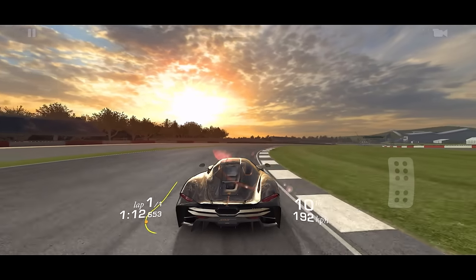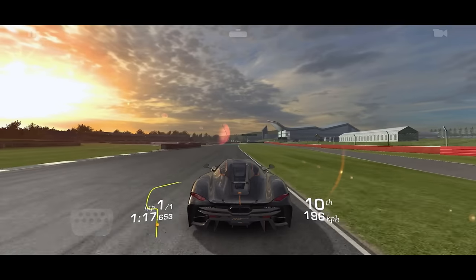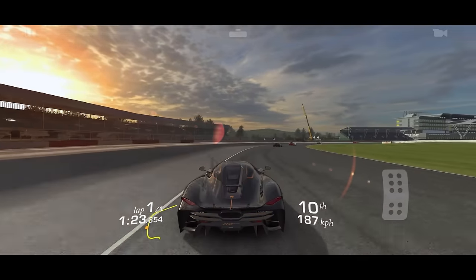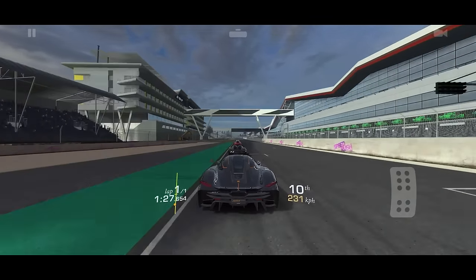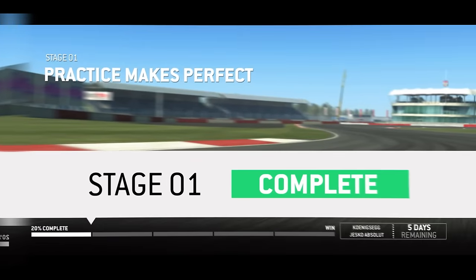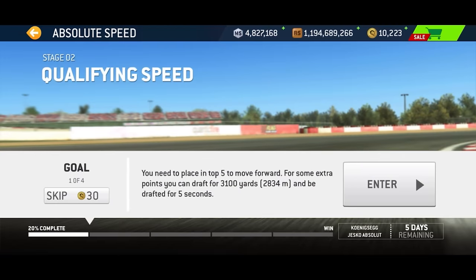Tilt controls force you to have full gas or full brakes — that's your only option. In real life and real racing you definitely don't do that; there's a lot of coasting. I'm finishing in 10th place — I don't feel the need to slow this down much. That's stage one done — pretty easy. Let's get on to stage two.